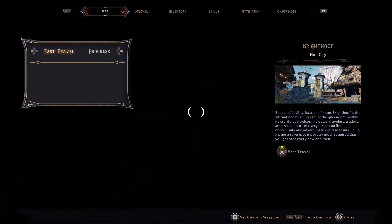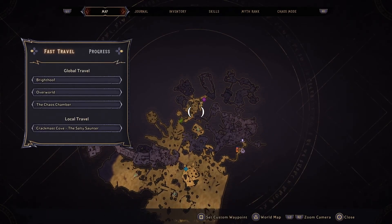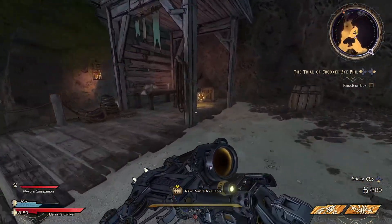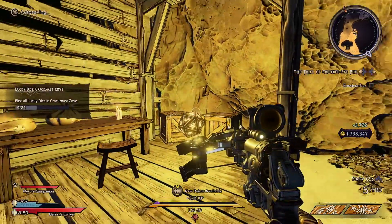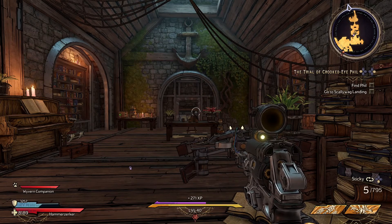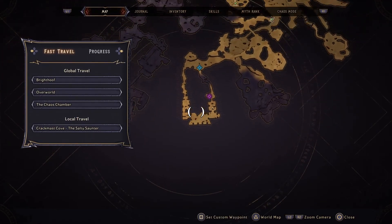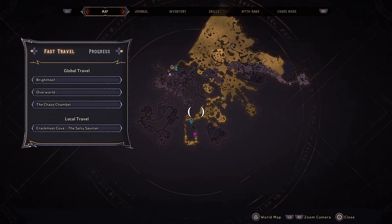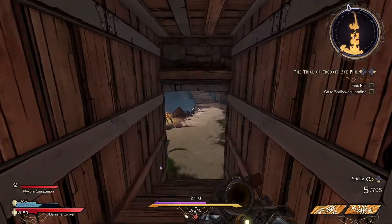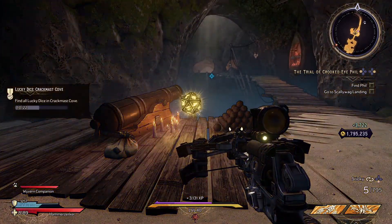Your next dice is in a place that you will be doubling back to later, so feel free to skip and come back or explore the map. It is through this cave system under this shack. The majority of dice in Crackmast Cove are found during your main quest, The Trial of Crooked Eye Phil, and this is one of them. After searching through his study for his Certificate of Non-Evilness, progressing through the back will be your dice.